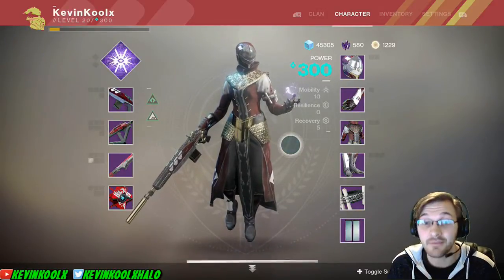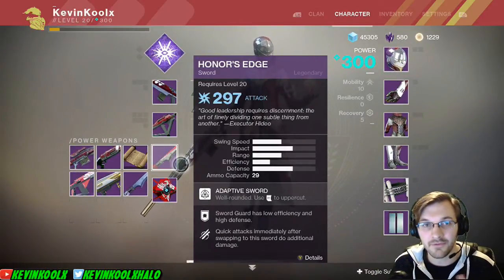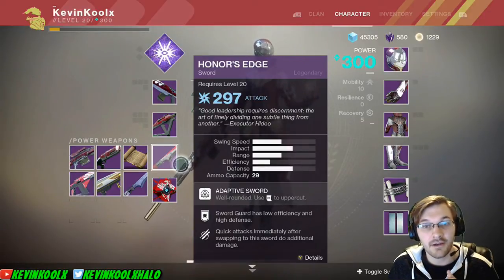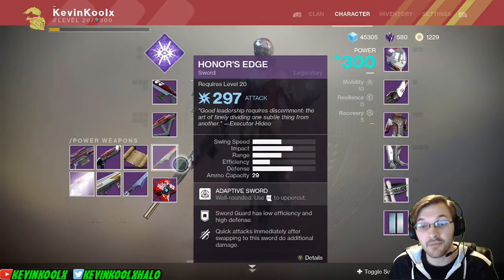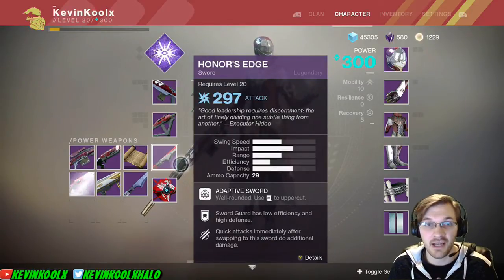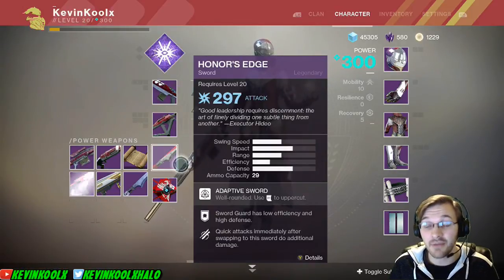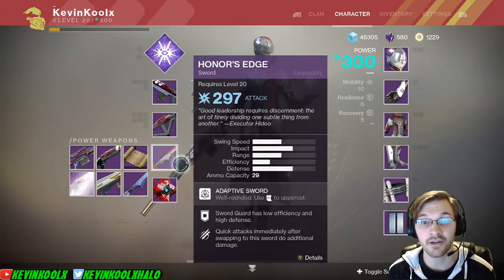Since New Monarchy won, that means we have the Honor's Edge as the gift to everybody who pledged to New Monarchy like my Warlock did. The Honor's Edge: Sword Guard has low efficiency and high defense. Another perk is that quick attacks immediately after swapping to the sword do additional damage - I'm guessing it's something maybe kind of along the lines of Rampage, but more involved with swapping to it. I don't know how much extra damage it will be, but we'll see.